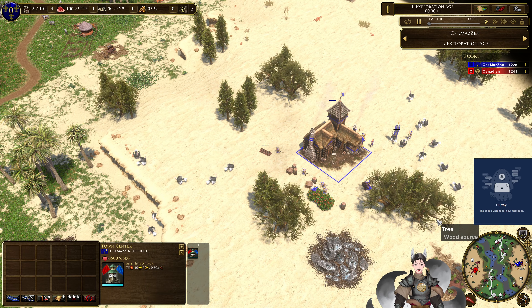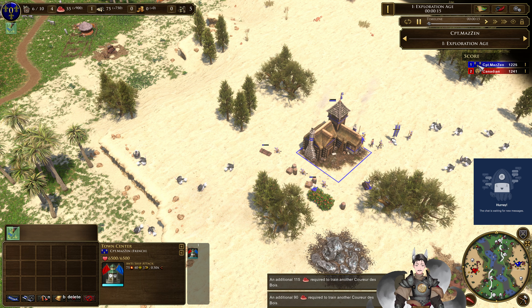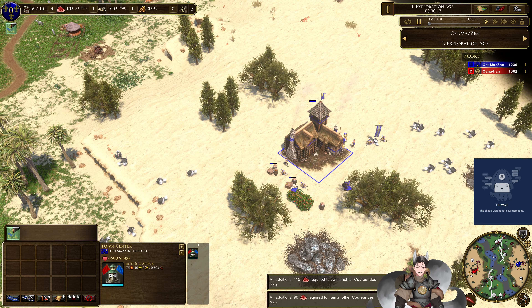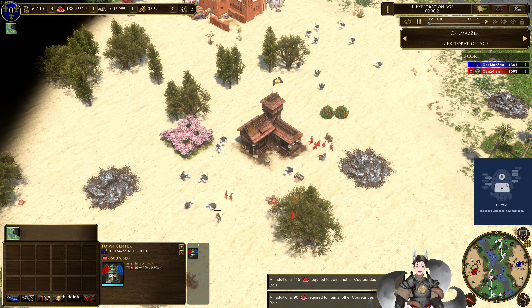Greetings everyone, Greg here with another H-Pars 3 replay. On the bottom right side is the blue French — we have Captain Mazin. On the left side is the red Japanese, we have Canadian.